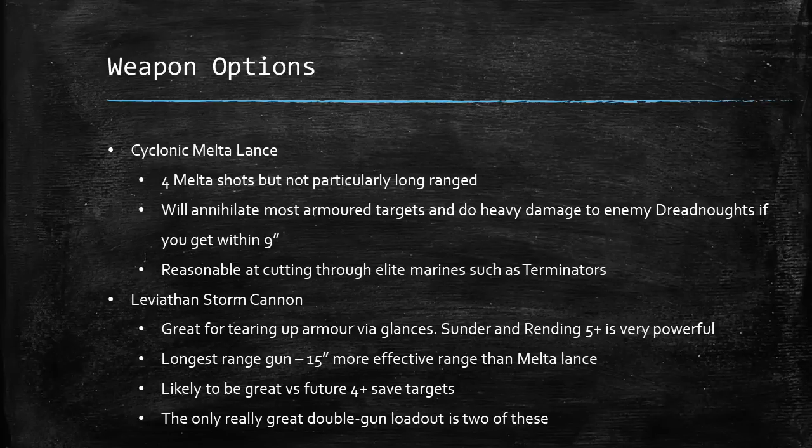Onto the guns: the Cyclonic Melter Lance is a 20-point upgrade and the most expensive gun you can put on a Leviathan. It gives you 4 Melter shots at range 18 — longer than your average Melter gun but not particularly long-ranged. It will annihilate most armored targets and do heavy damage to enemy Dreadnaughts if you get within 9. At Ballistic Skill 5 it's very consistent — you can easily put 3 damage on an enemy Dreadnaught, taking half its wounds off, or you can multiple-penetrate even something like a Spartan. It's also reasonable at cutting through elite marines like Terminators, forcing them to rely only on their invulnerable save.